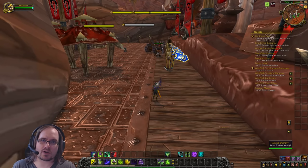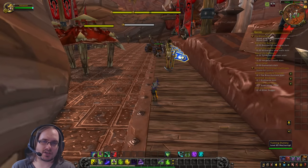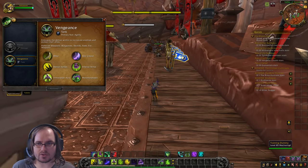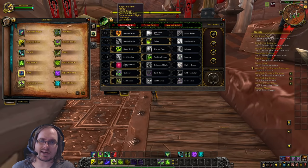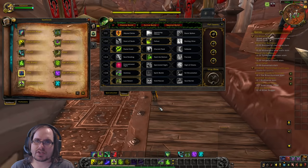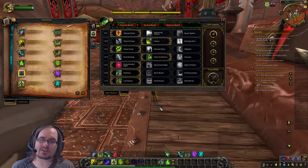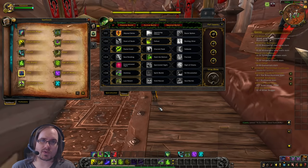In a dungeon, you kind of jump in with whoever, and you get to apply some more general techniques, and that's what we're going to cover in this video. We're going to start out by taking the talent build that we put together during our last video — a build designed to let you practice the core rotation without too much complexity. Now we're going to evolve this into something more active, with a little bit more complexity, and all around a better build for tanking.